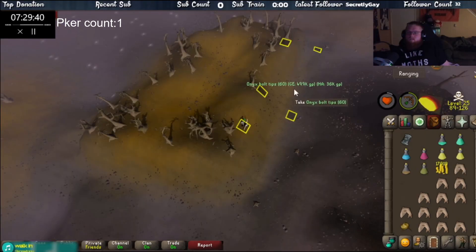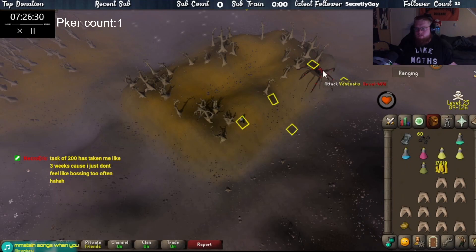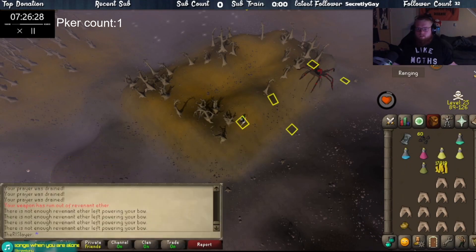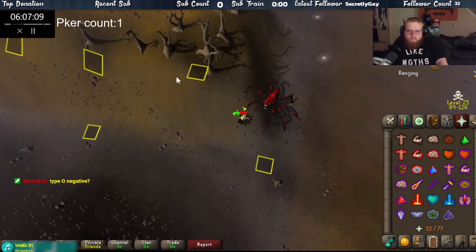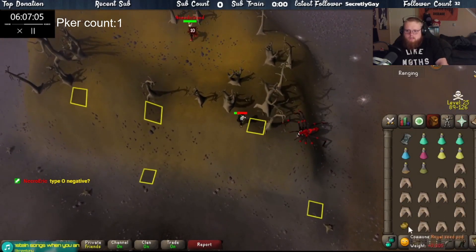Second onyx bolt drop came in — I stopped recording after this to avoid being too repetitive. I'd be lying if I said this was the only time I forgot to recharge the bow, because it happened multiple times. We get smacked down to 43 HP and right after a PKer shows up. I'm just glad I'm fast with the teleports.